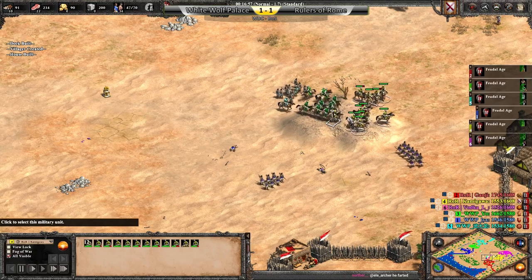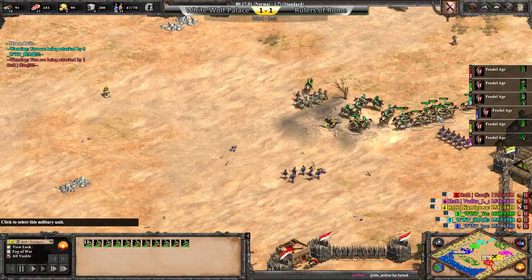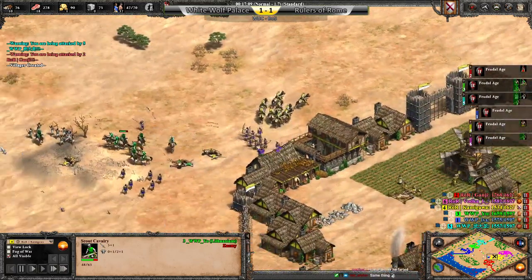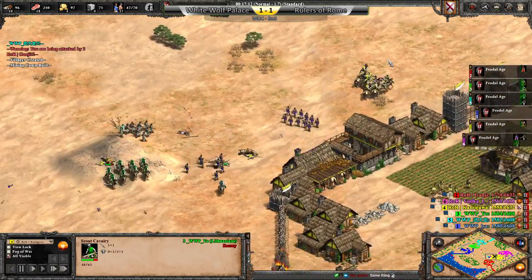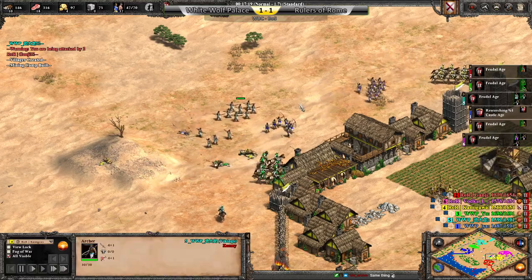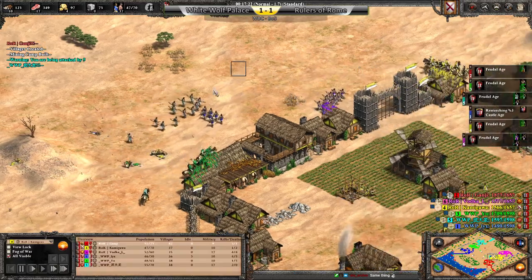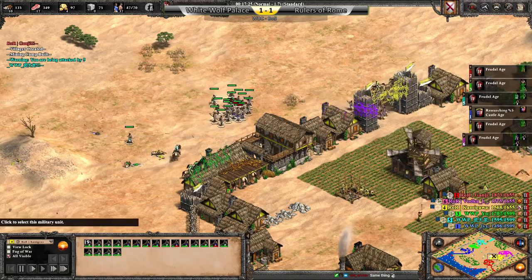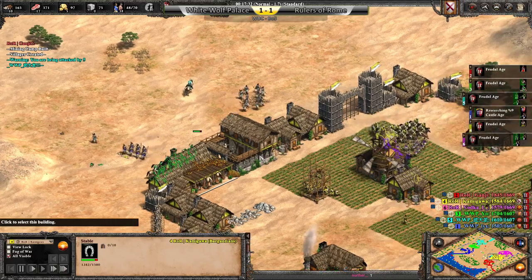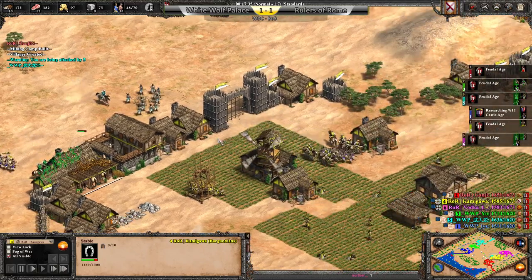Big fight right here. Scout numbers are actually now quite high for Kamigawa, but of course this is the weakness of Burgundians — you don't have Bloodlines. So Yo is just going to have that advantage over his opponent. We also have to remember Britain team bonus is insanely strong.